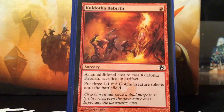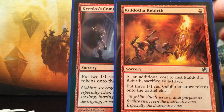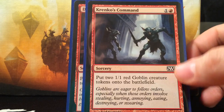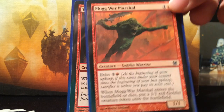On to my token producers. Pay 2 mana for a 2/1 red goblin — seems fair. Dragon Fodder is the same thing. Mogg War Marshal — you pay 2, when it comes out you put a 1/1 red goblin on the battlefield too, and it has echo. If you don't pay the echo it sacrifices, but whenever Mogg War Marshal dies, you put another 1/1 red goblin token creature onto the battlefield.